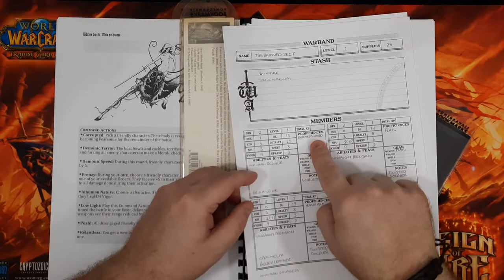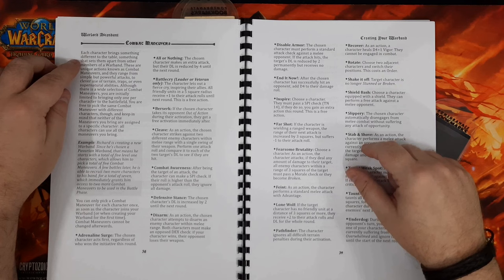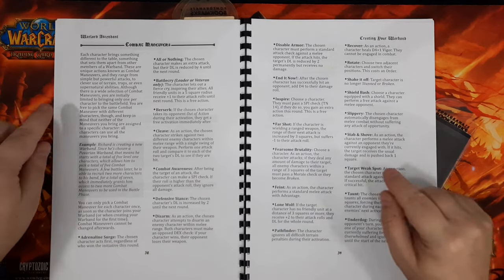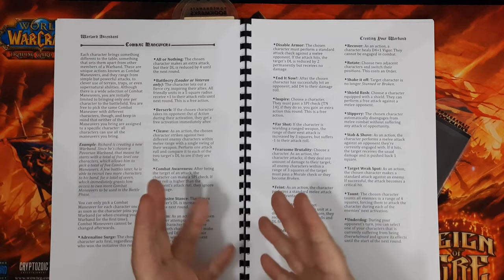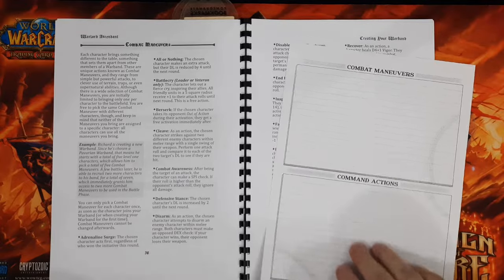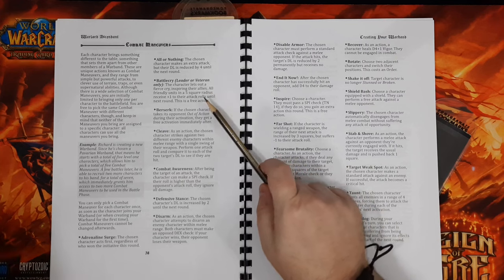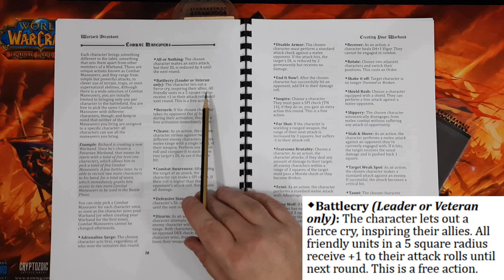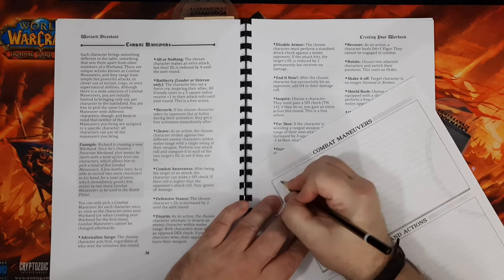Next we have to identify the maneuvers. Each character brings something different to the warband — these are known as combat maneuvers. You have a whole selection of maneuvers and all characters can use all the maneuvers you bring. These are like special attacks or special actions, and you write them down on page three of the roster sheets. I'm going to choose five. First, Battle Cry sounds good — the character lets out a fierce cry, giving all friendly units within a 5-square radius a plus 1 to attack rolls until next round. It's a free action, and it's only usable by the leader or veterans.